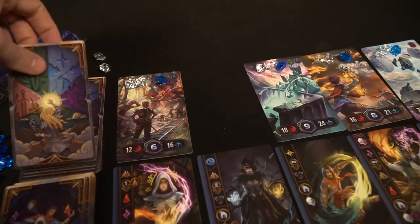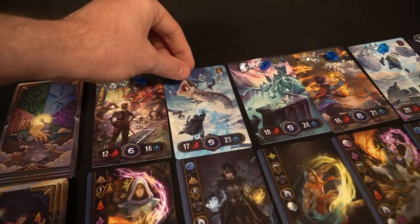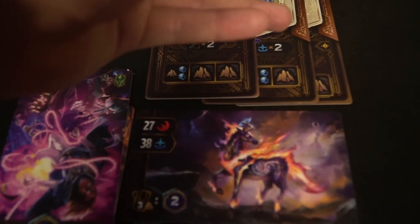The game ends based on player count: four heroics for a two-player game, five heroics for three players, and so on. Once that number of heroics has been claimed, you calculate points by looking at the bottom of your heroic cards plus any other specific bonuses you might have earned.